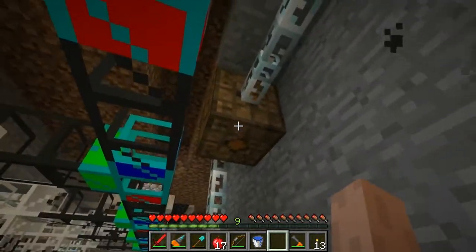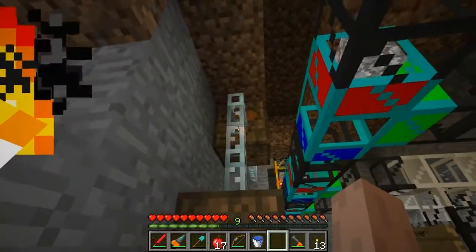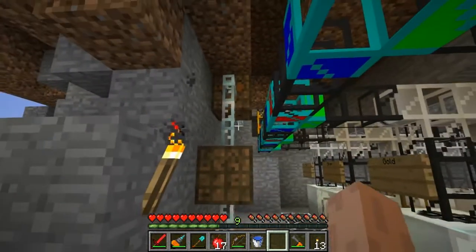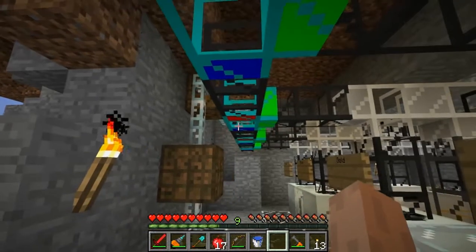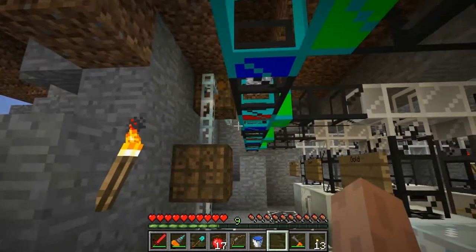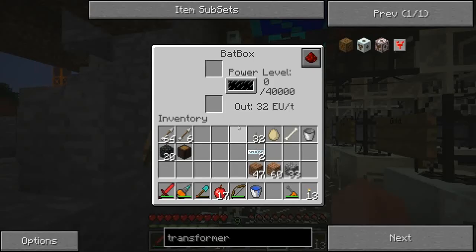I'm pretty sure that all the little dots are inputs and this is the output — which doesn't make any sense to me. You'd think it would have more than one output since it's a transformer, and say you need to break down 128 into 32, you break it into four. That doesn't make any sense to me.